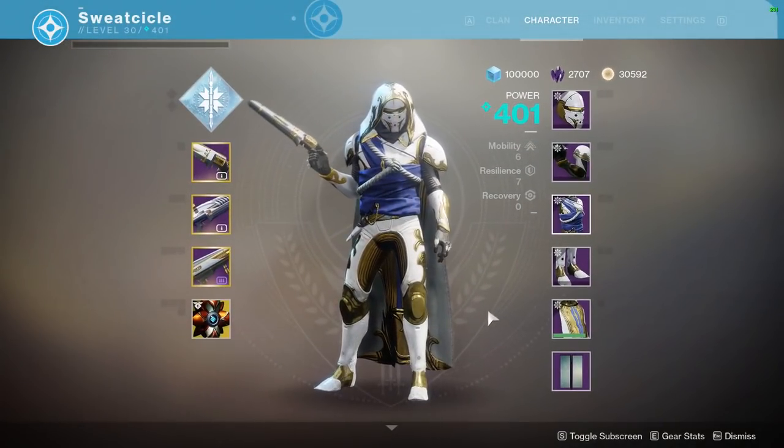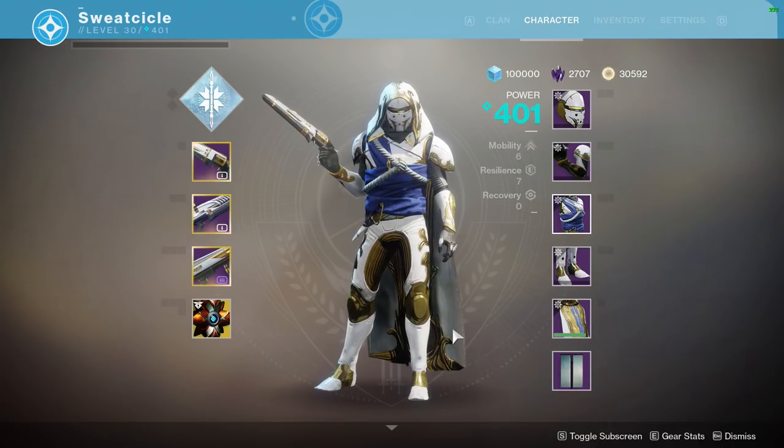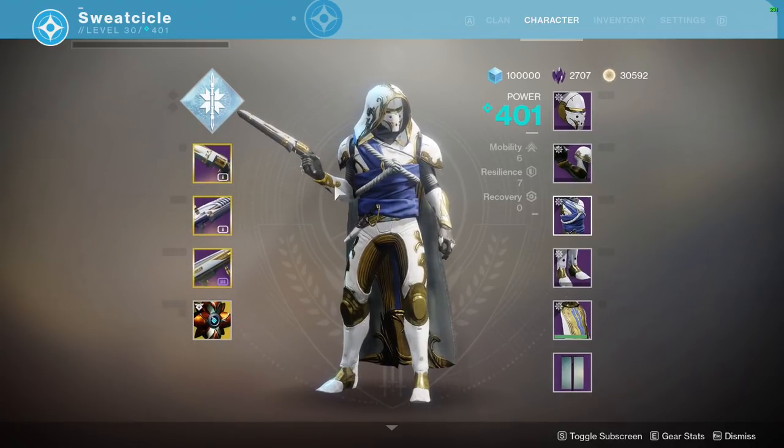Now that the Forsaken expansion is upon us, we have a huge gap to fill in power. As you can see, most guardians by this time are around the 400 light range, and with the Forsaken expansion you're going to be able to reach 600 power.